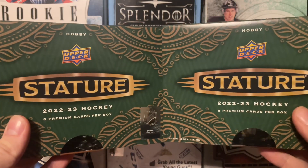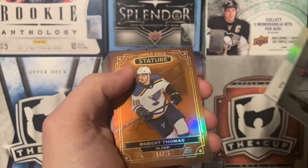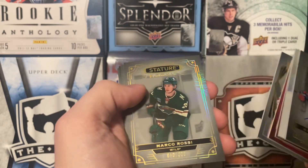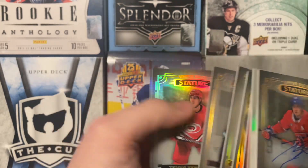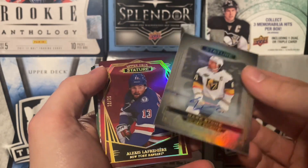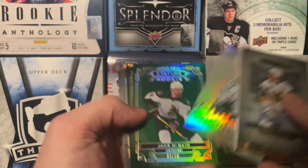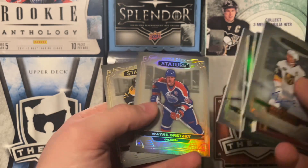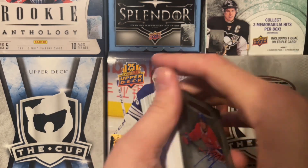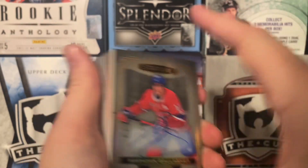Alright guys, there's two boxes of 22-23 Upper Deck Stature, and not too great of boxes unfortunately. We got the Brendan Gallagher auto from box one. We got the really nice short print of Robert Thomas there. Chase Pearson seems to be following me around. Cole Caulfield was nice. Marco Rossi was also nice. Shane Wright was nice for the rookie bases. The second box honestly didn't do as well — Mark Stone would be the better auto, and then we got the Lafrenière design photo variant, but other than that not too fantastic. We definitely didn't do as well in this box as we did in the last one. Thank you guys so much for watching — if you want me to grab another box I will, I don't mind. We'll see you next time.